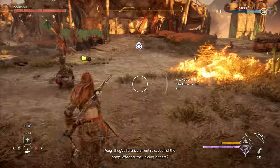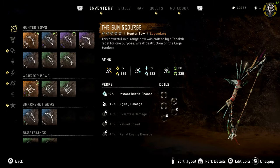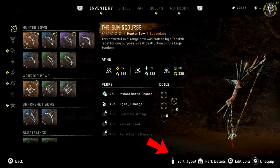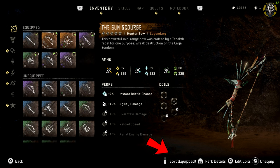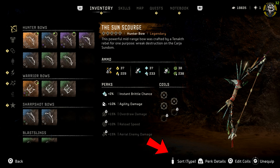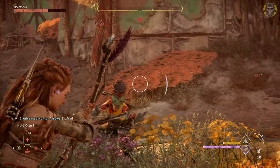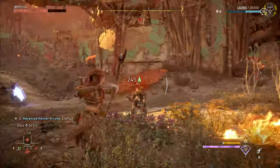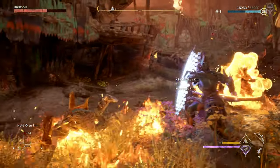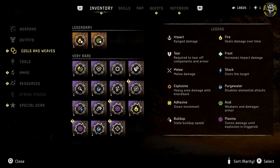Another setting that's not exactly a game changer but is a nice help is the Aloy inventory. In your inventory, there's a prompt to press the Options button on your controller to sort your inventory by type. It seems obvious and it's right there in front of you, but it took me 32 levels to find this out. Sorting your inventory just makes things a lot better and more organized — I was so mad I didn't know this earlier. And you can do this for your weapons, outfits, and coils.